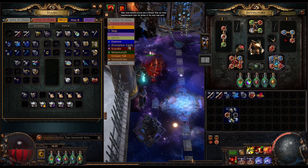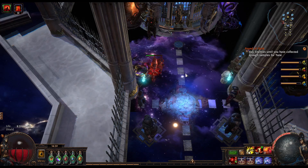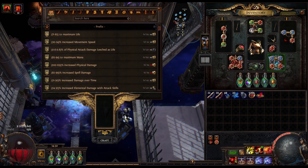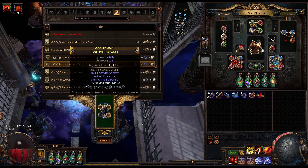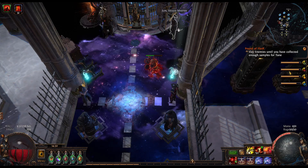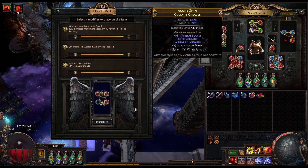Once you're done with the craft, you then want to go and use a veiled chaos orb on the boots for the movement speed. If you do get an open prefix here, you can go to the craft bench and craft maximum mana. This will block out most of the outcomes that we don't want and makes it so we get a higher chance of getting the movement speed. There's still a very small chance of not getting any of the movement speed rolls, but if you would be so unlucky you would then have to do suffix cannot be changed once again and use another veiled chaos orb.